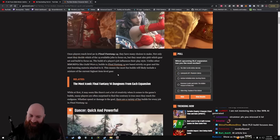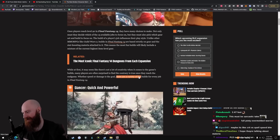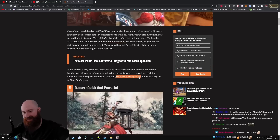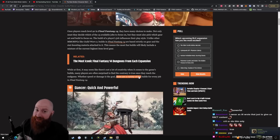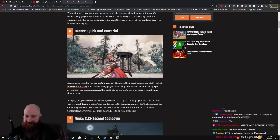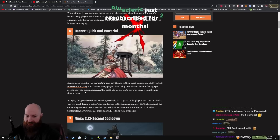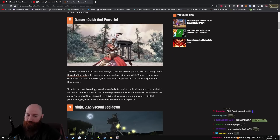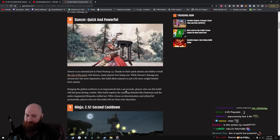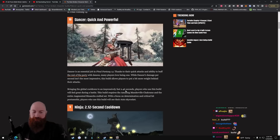Dancer: quick and powerful. Let me ask you guys a question — to my knowledge there is one BiS, and if there are two or three BiS options the damage difference is maybe a percentage at most, so it doesn't matter. Dancer is an essential job in Final Fantasy 14 thanks to their quick attacks and ability to buff the rest of the party with dances. Many players love being one. While dancer's DPS isn't the most impressive, the build brings the global cooldown to an impressively fast 2.46.